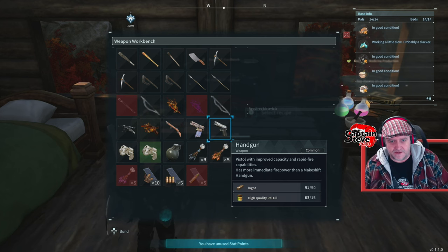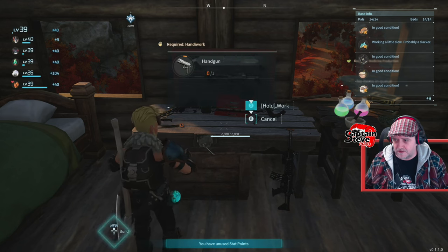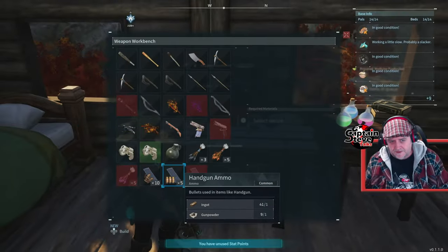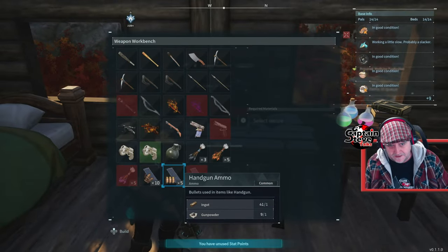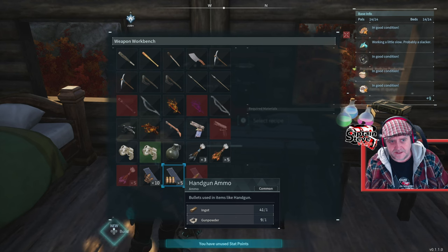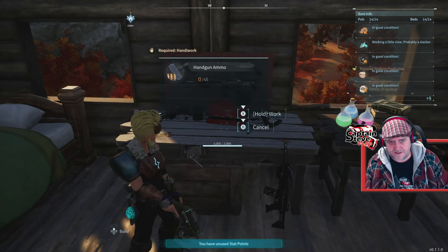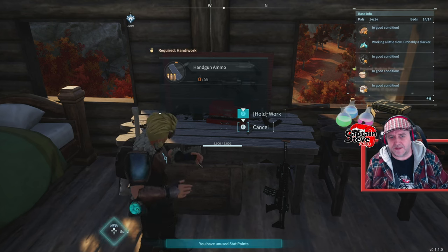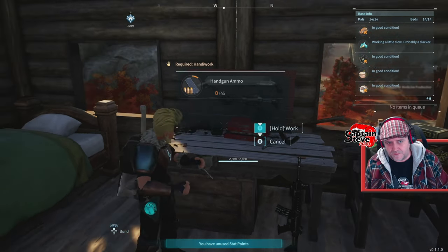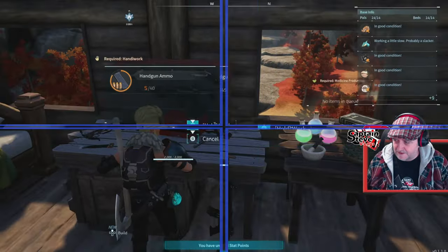I've got enough resources to make a handgun now! Let's get that on the go - why not! I'll get that going. It can take a while so I'll be back later. The handgun's made! It looks like I need to make a load of handgun ammo now. I'm not too sure how I go about making the gunpowder for these things. I can make nine, so let's start that going - I'm going to get 45 shots for all my hard work!